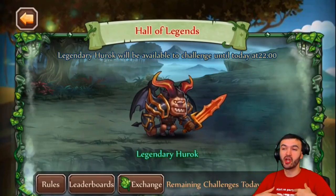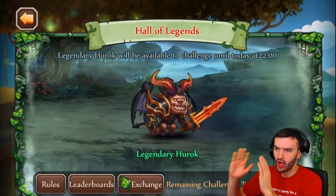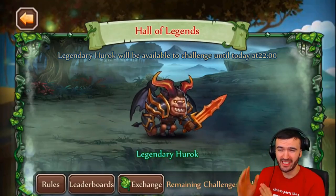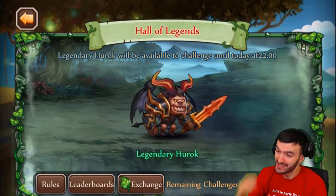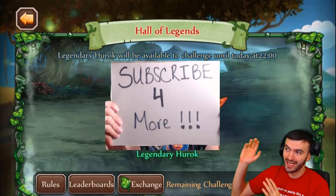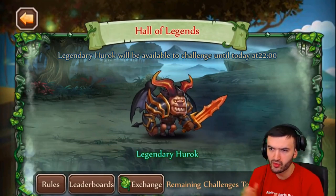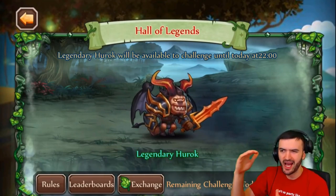Hey everyone, how's it going? We're SteffiGamer here and I'm back with another video for you guys. Today we are taking a look at the Hall of Legends Haruk and I'm going to show you guys what team I used and how I was able to get top ranks. The resources are really good — you can get pet food or a bunch of different soul stones, so it's really nice to get as high as possible.